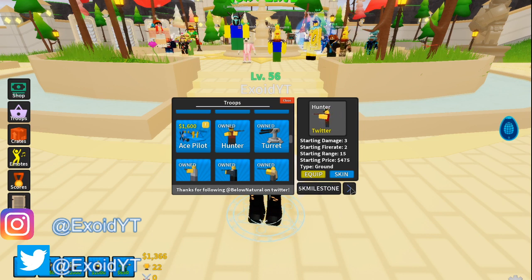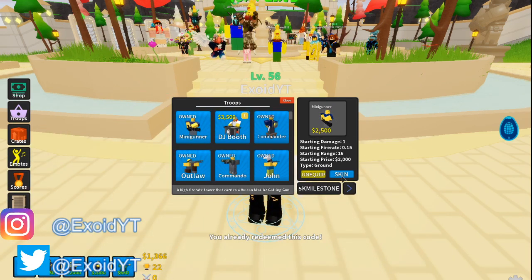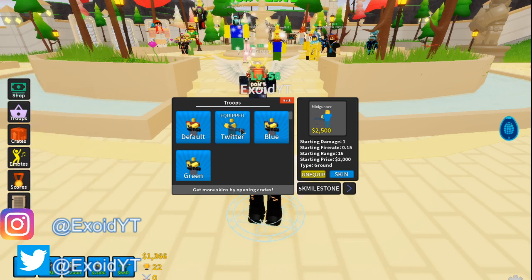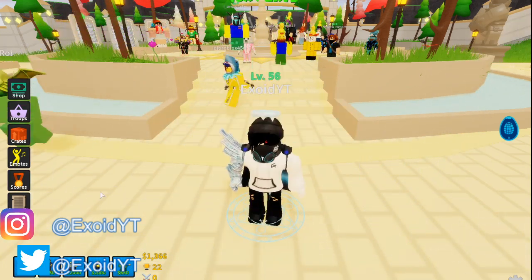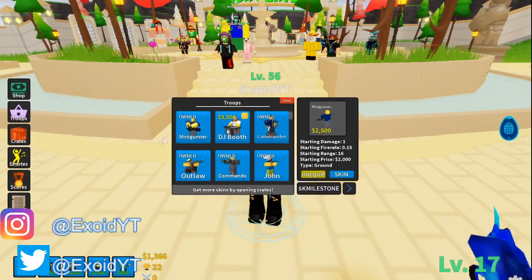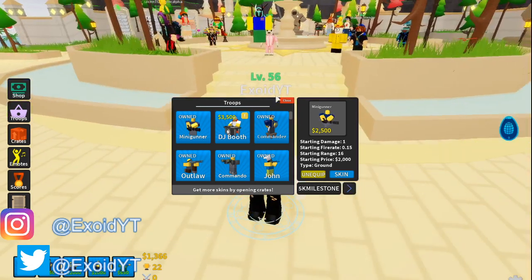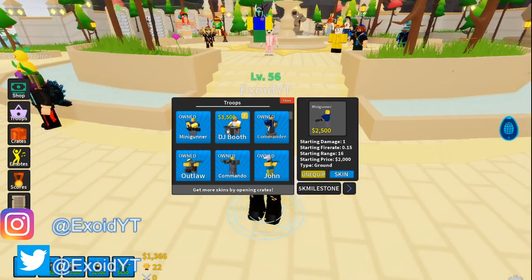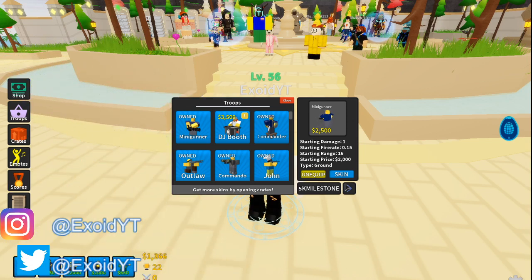After that, the next code is '5k milestone'. If you redeem that and you have the Minigunner, you can go to Minigunner, click Skin, and there is the Twitter skin. With the Twitter skin on the Minigunner, it completely changes the gun — in the beginning it's still a minigun, but once you max it out it actually becomes a Scar-L.